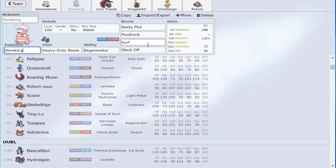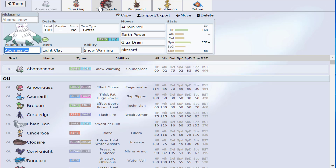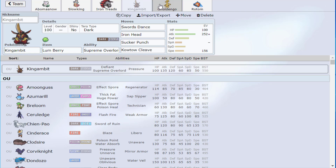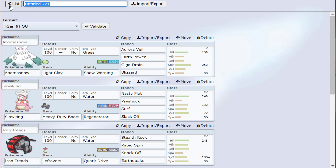Calm Mind is certainly an option. Speed is key — I lean toward killing things rather than taking hits, because a lot of situations you wouldn't have needed to take the hit if you just ran the Speed. Unless it's something very defensive where speed is irrelevant, like Ferrothorn — though they took Ferrothorn out, which was stupid. But yeah, the Abomasnow team is set.